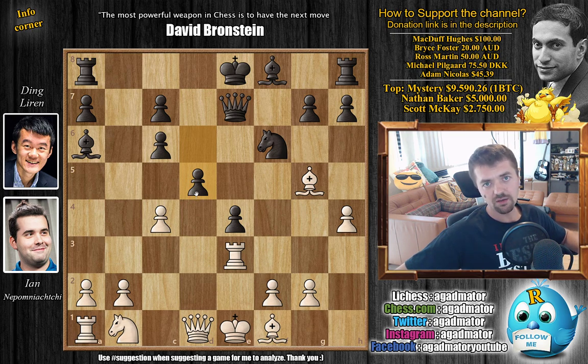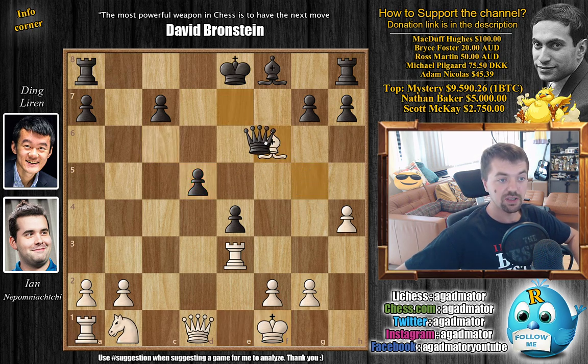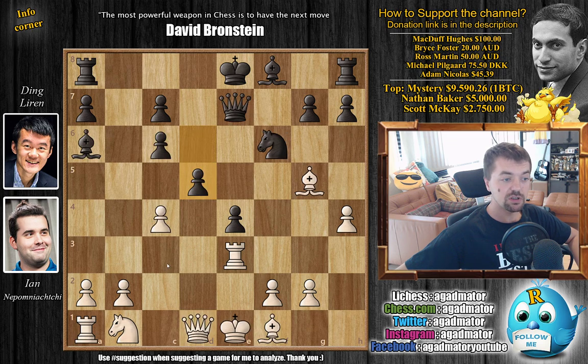Probably one Nepo did not have at home in his laboratory. It allows the idea of c captures on d5 — if bishop captures, king captures, it's very interesting. For example, c captures, bishop captures, king captures, and now c captures on d5 removes the defender of the d5 square. After captures, captures, then queen captures, black will have a very hard game — unlikely to save it especially in a rapid game. However, Nepo prepares with knight to c3 to add more pressure to the d5 pawn.